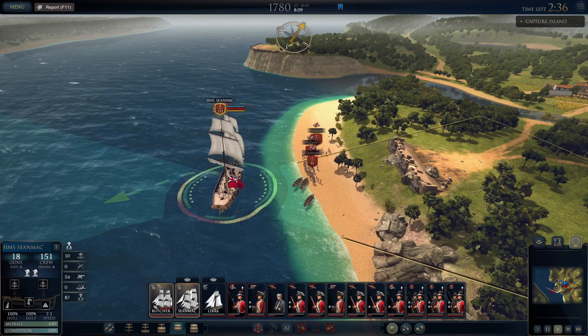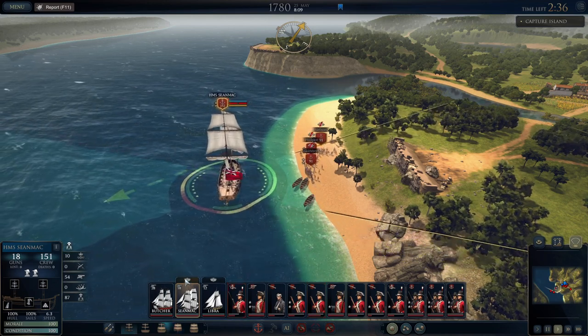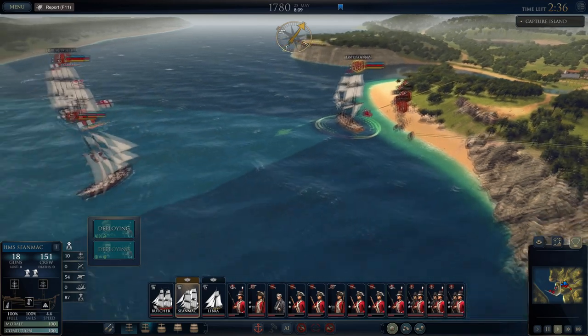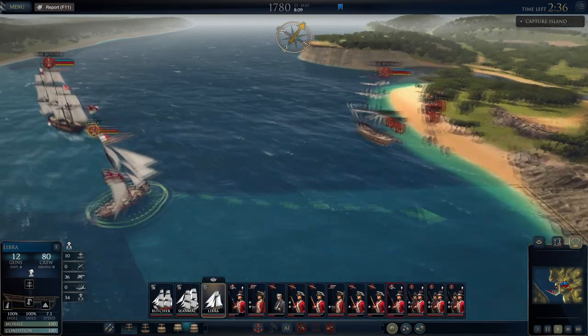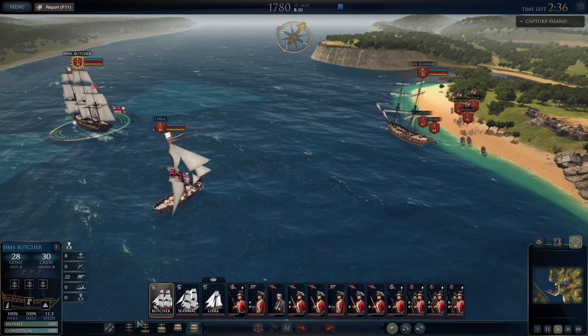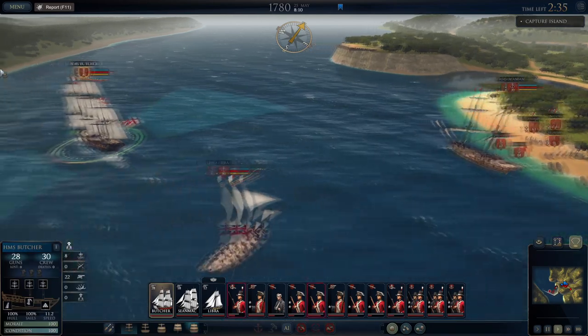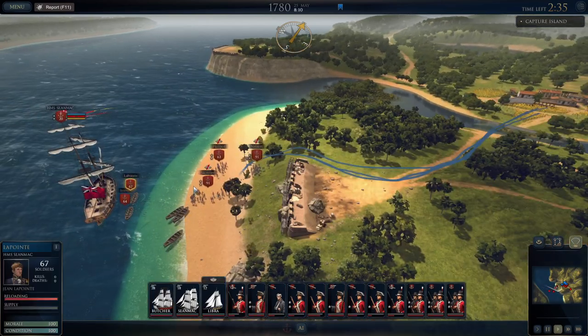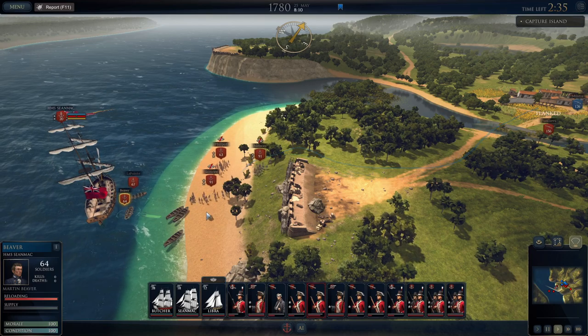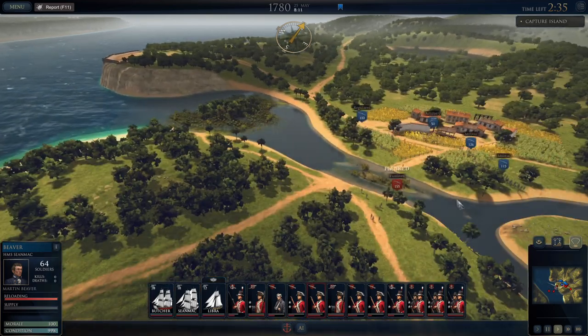Sean Mack, turn and slow yourself — bring your troops ashore. The Libra, swing over here at slow speed and also drop your troops. I thought I told the Butcher to cut its sails; just sit there and block the channel. I'm guessing there are no enemy warships coming, but what do I know? LaPoint and Beaver, you're also coming over here.